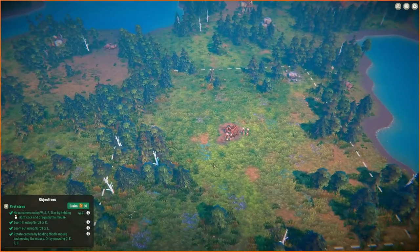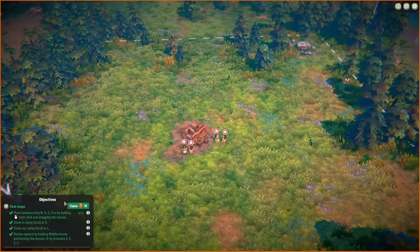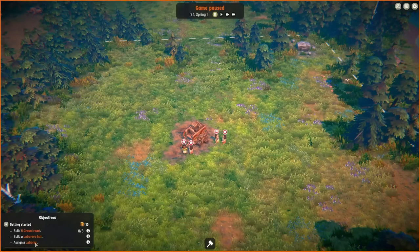We've got a little list of objective and tutorial things down here. Claim 10 money — thank you very much. Our kingdom began with little more than a humble labourer's hut. So now we've got to get building. We start with a little labourer's hut: build a bit of road, get a labourer's hut, and assign somebody to become a labourer. Nice and simple. I think we'll have a great big road coming right through the middle like a highway, and we can build off that.